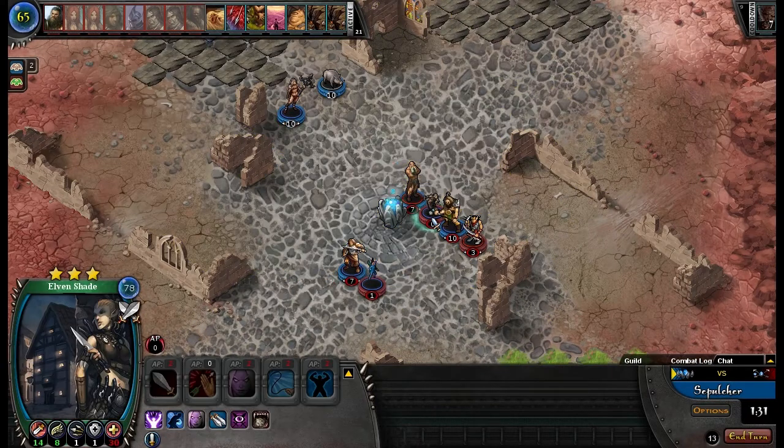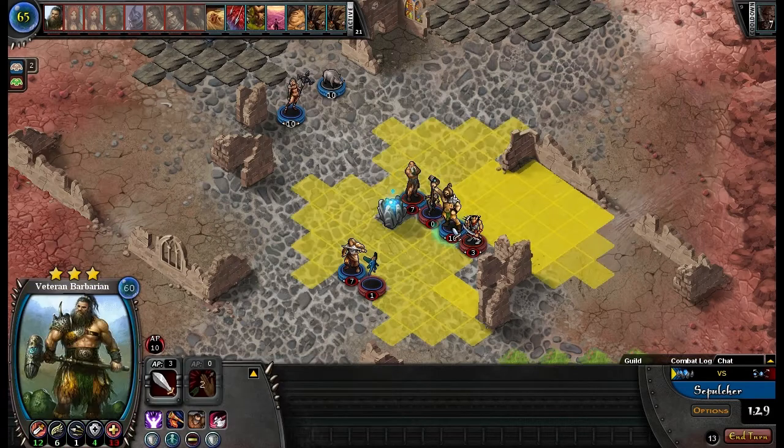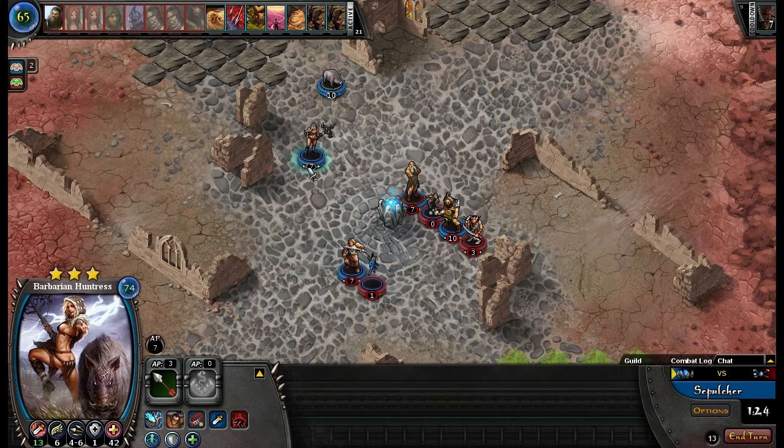Oh, there's your Elven Shade. Oh, that sucks. Can I move out? Okay. Well, she's there messing things up.